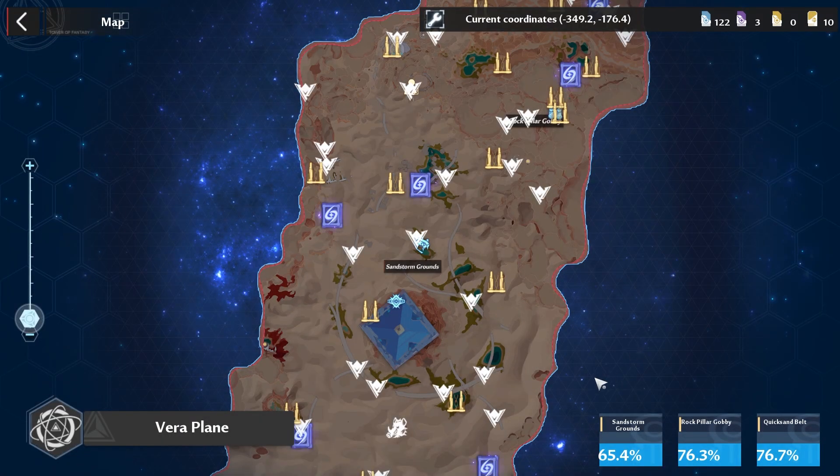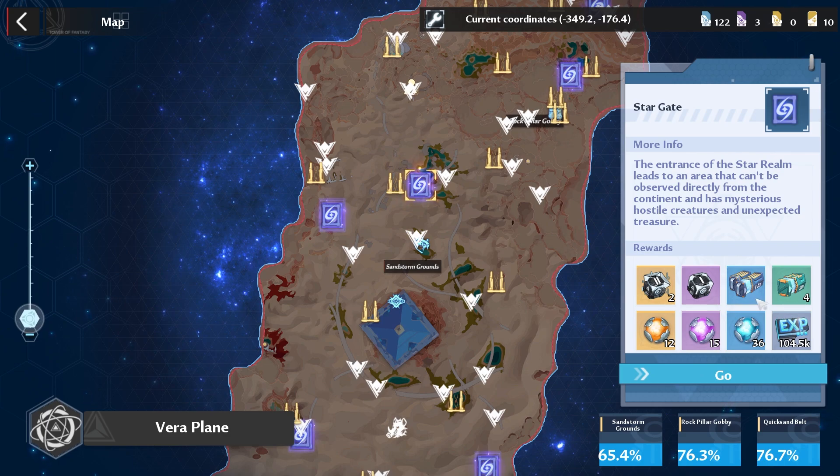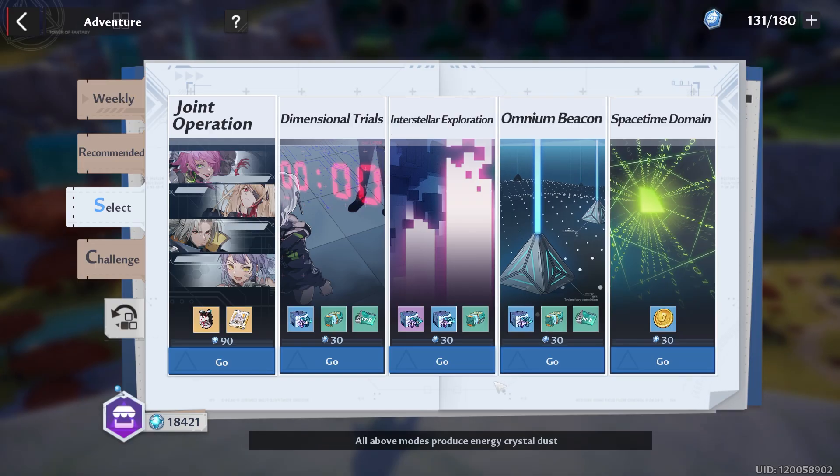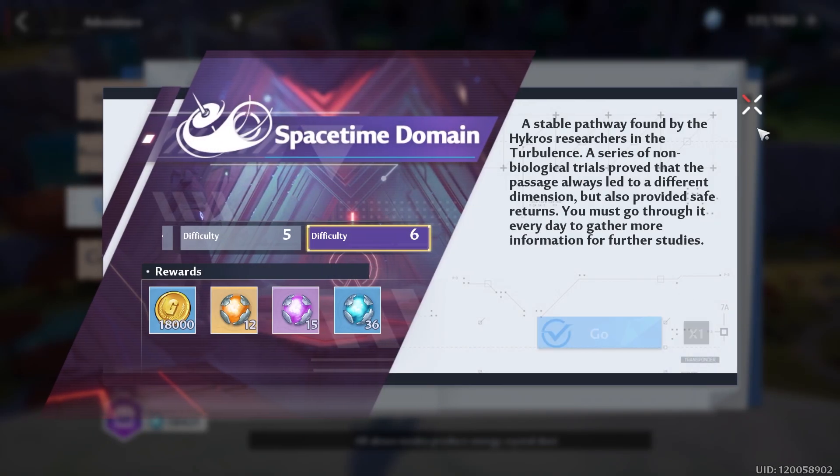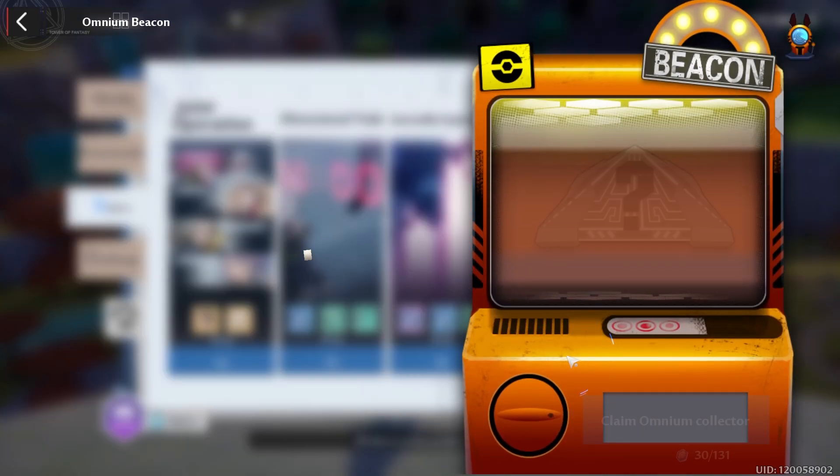Next we have interstellar exploration — remember to check Sparrow as well as Vera so that way you get all of your stargates. You can tell if you have a level three stargate if the weapon battery category has a number three; a number two means level two. If you don't have any level two or three stargates you can always do dimensional trials, and if you need money you can do space-time domains, or if you're pressed for time you can make omni and beacons.